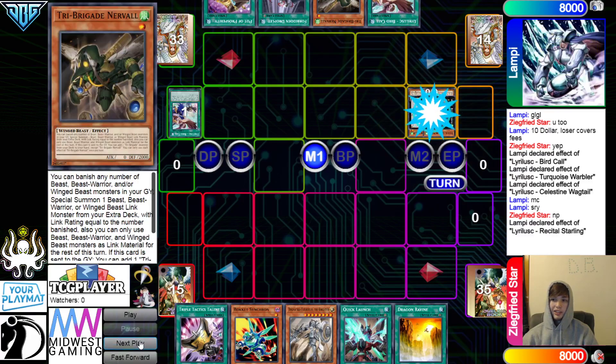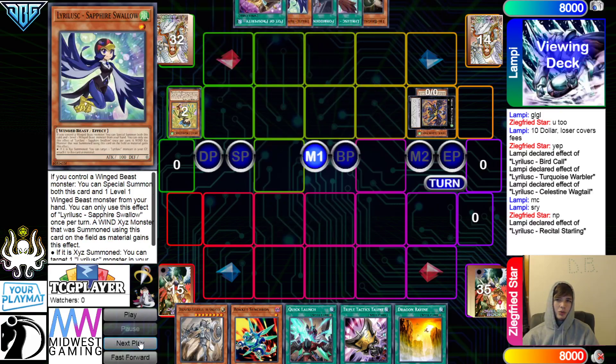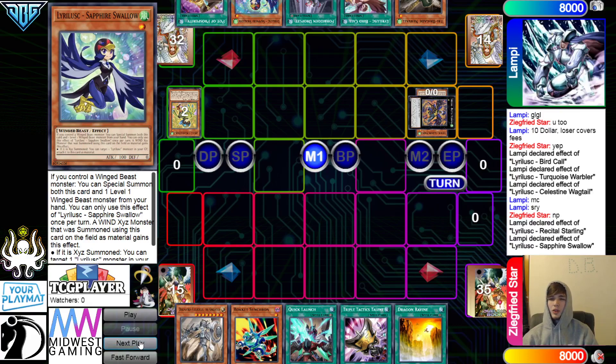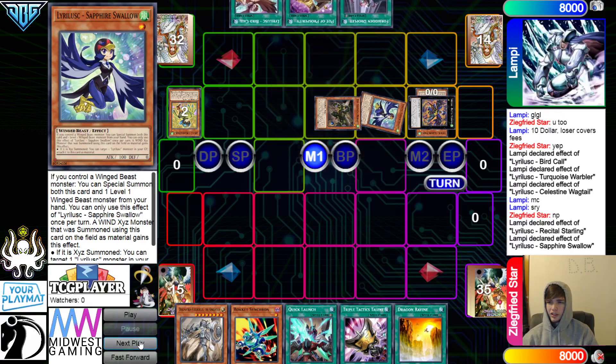You can go for Starling — they still have a lot. Activate the effect, that will detach, go search out Swallow. Then activate Swallow effect, Summon out Swallow, Summon out the Nerval. They're going to overlay those for another Starling.